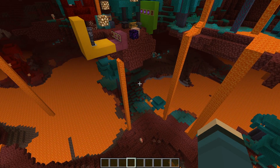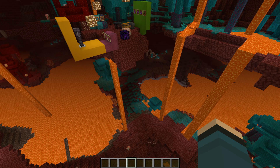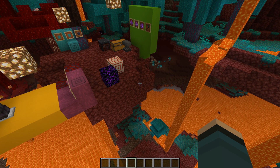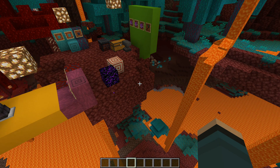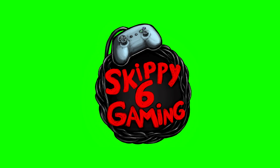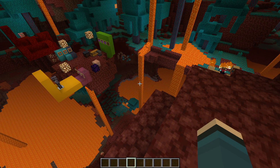Today we have another nether update — 20w10a — it's out now. There are a few new things: hoes can now be souped up, there's a new smithing table use unlike before, a new netherite texture, and some additional gameplay fixes. Stay tuned and let's discuss.